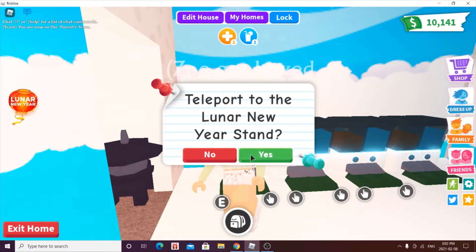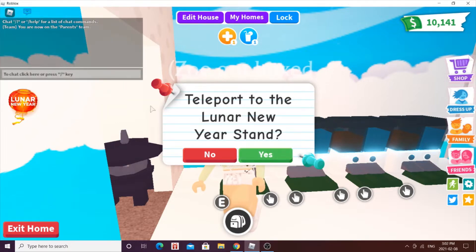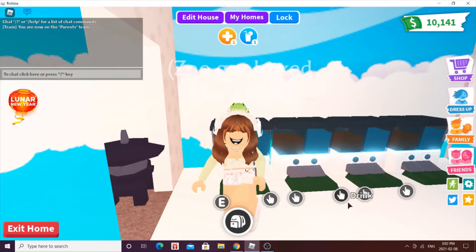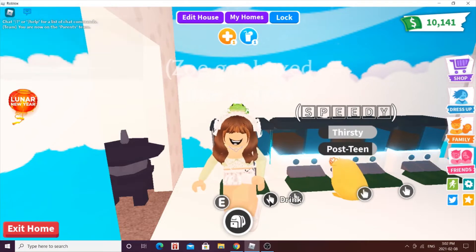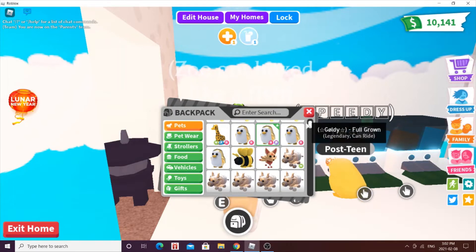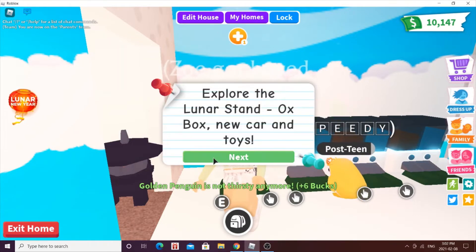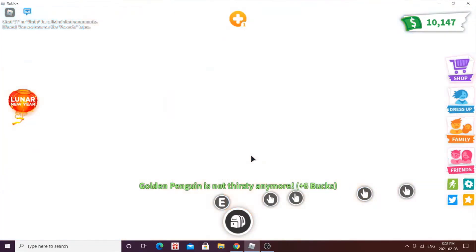Let me just show you this cool hack. What you want to do is be in a public server. I'm currently in a private because I'm aging up my pet. This is actually my last for neon — because as you can tell, I have three full grown and then one post-neon, and it's that one. Let's go and teleport to the Lunar New Year's Stand.